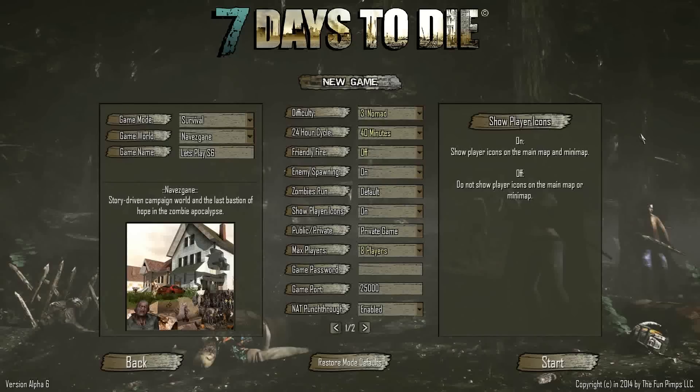Hey guys, it's Cage 848 and welcome to my new Let's Play for 7 Days to Die. This is going to be Alpha 6 - that's right, Alpha 6 is finally out. So this is going to be Season 6 and this is going to be Episode 1.